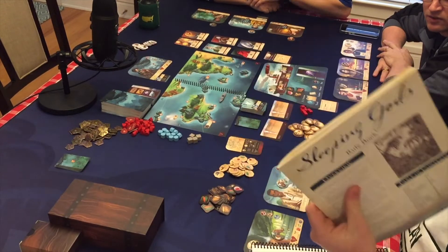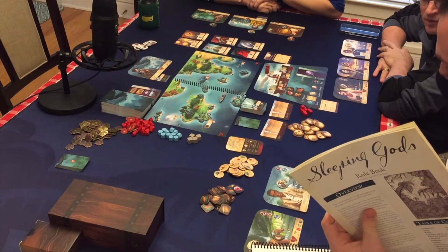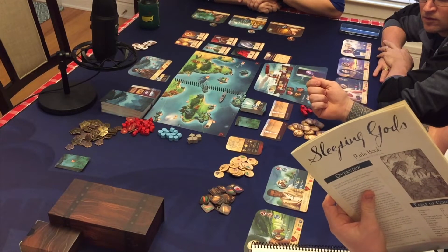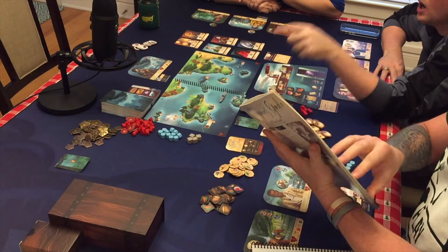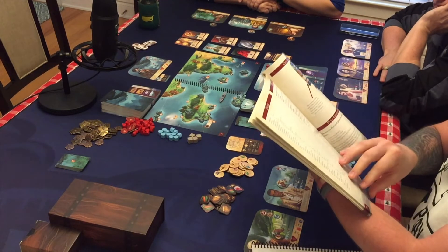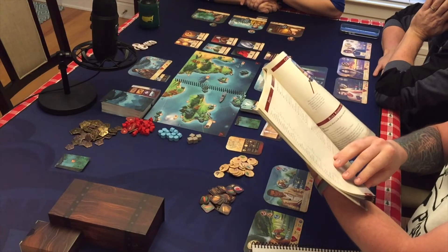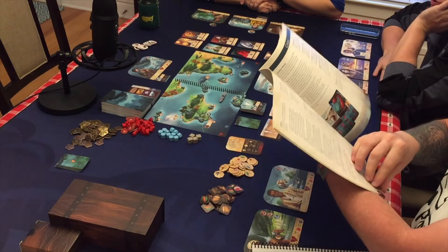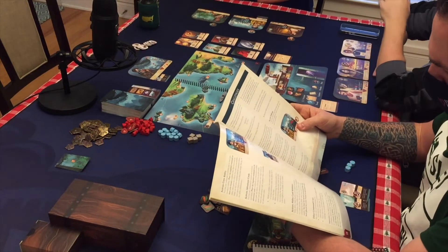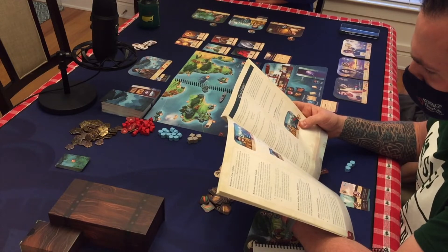Let me just double check real quick. I actually have two strength here, right? Plus you've got the card — I also could assign this to somebody, that'd be three. When you do a test, you draw a fate card and add fate to it. Obviously not the same quality you're used to. Let me check real quick and see. Solo gameplay of Sleeping Gods here in the very near future — very excited to bring that to you.